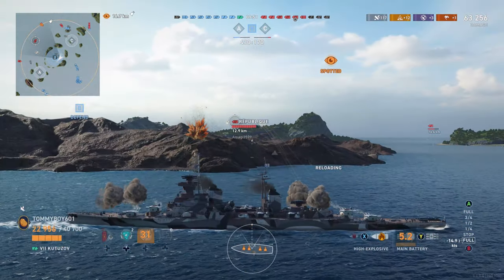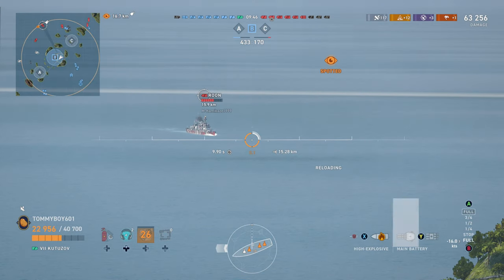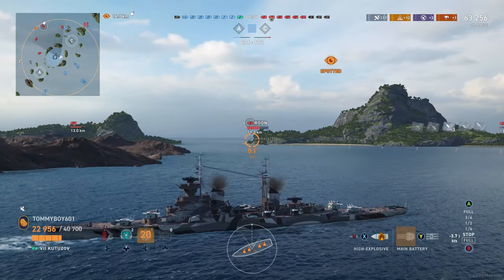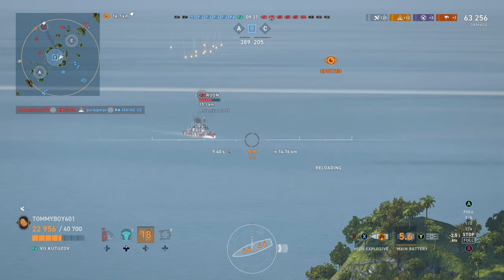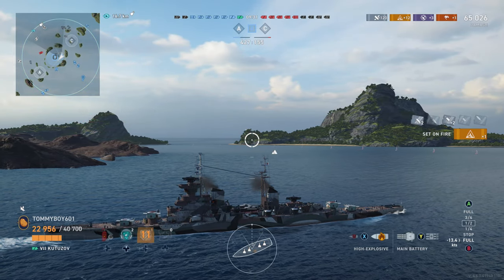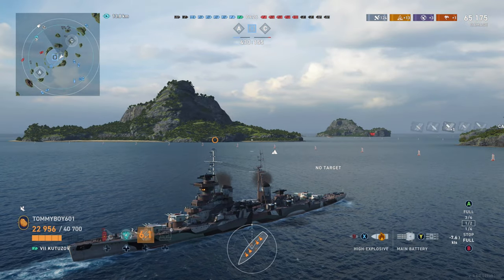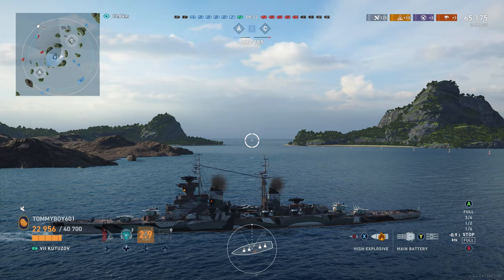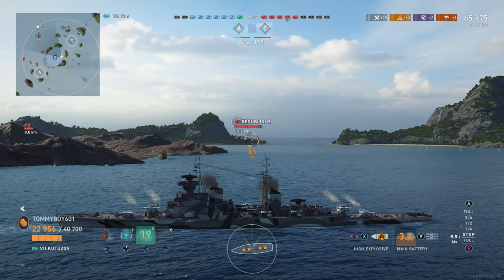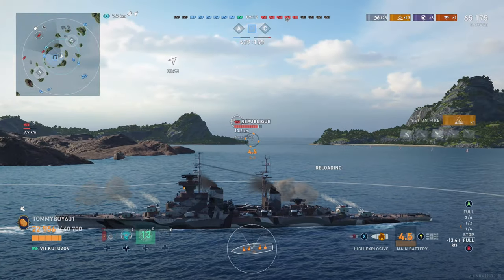We're kind of checking to see who we can bully here. We see that Roon is out in open water. The Friedrich did get out of our range, so we're trying to see who we can target. Roon isn't really paying attention to us, so we'll go ahead and absolutely start bullying him, knowing full well that he probably won't be able to do much about it. And we also have our smoke, so if we do start to get spotted, we can pop the smoke and be safe — especially because we now have this broadside Republic.